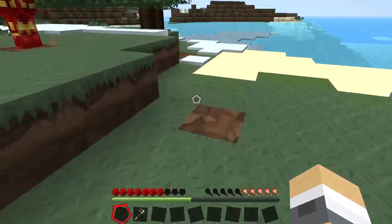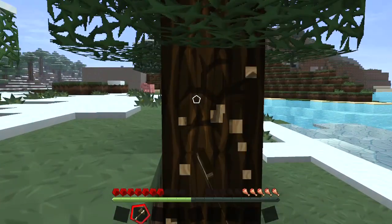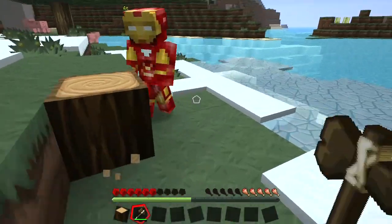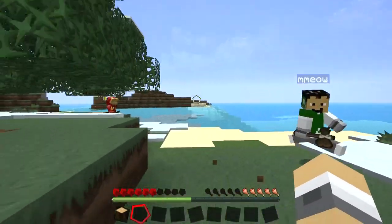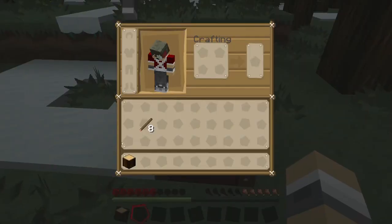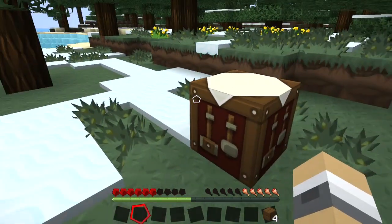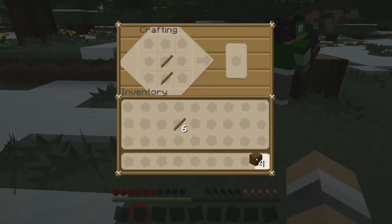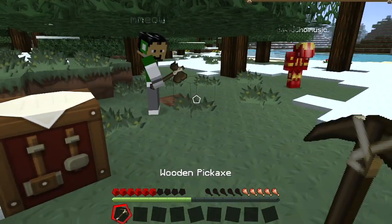Give me an axe! I'm trying to give you that axe. That was a bad idea to give him that axe — he's chasing after me! This axe is doing nothing! My fists are more powerful than this axe. We're using a wood axe to chop down wood. I know — it's pretty funny.